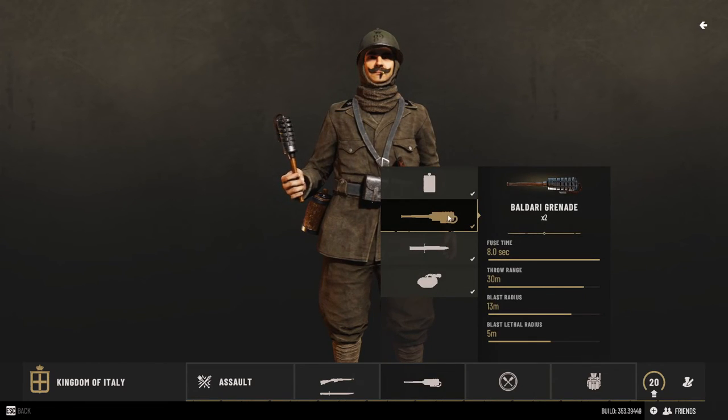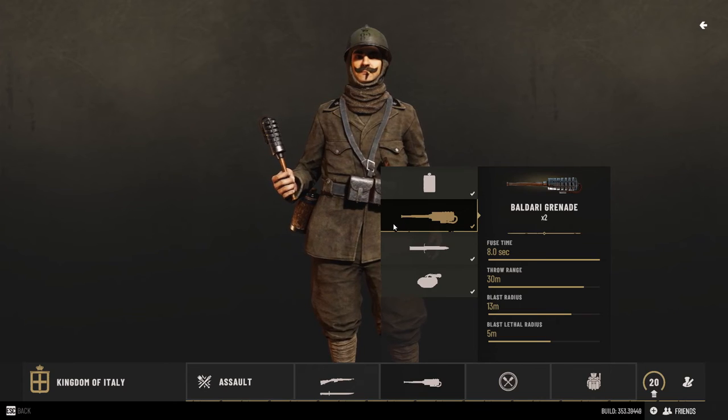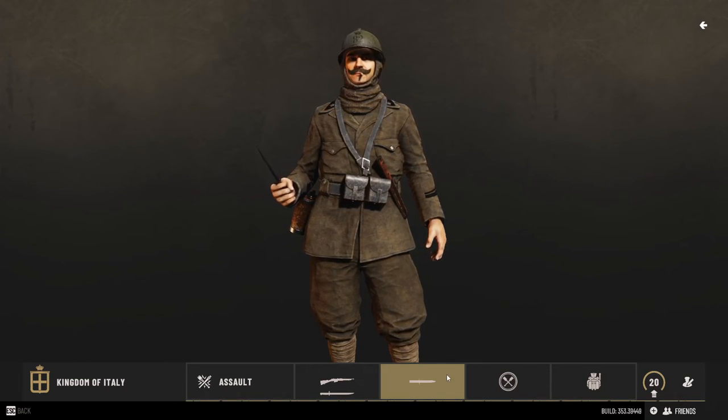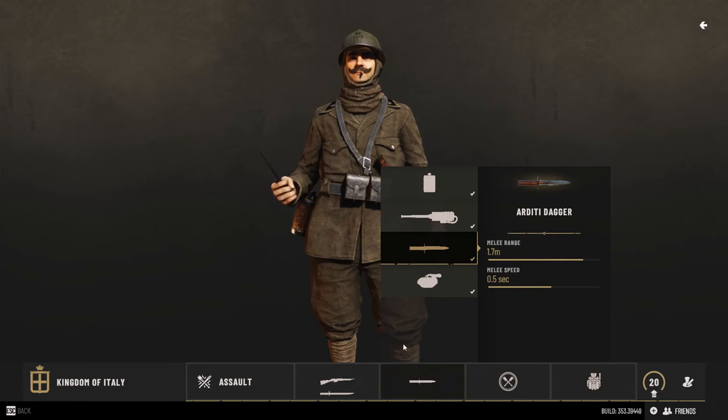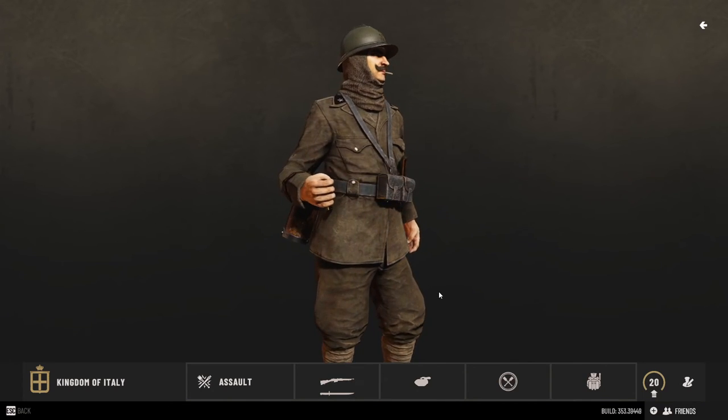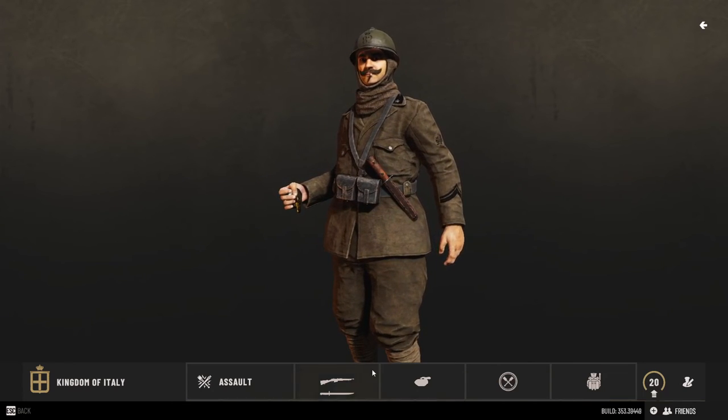Thirdly, we get the melee weapon, which is already covered. Lastly, we get a different flavor of grenades, though we only receive two of those. Let's cover primary weapons before we move on to skills.